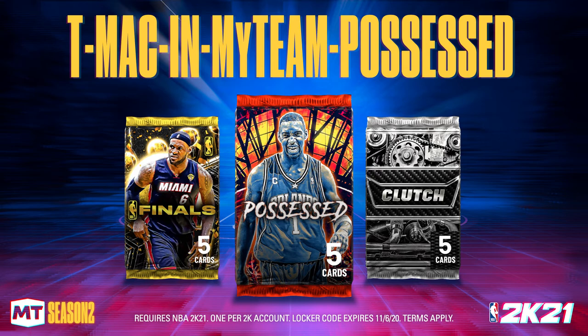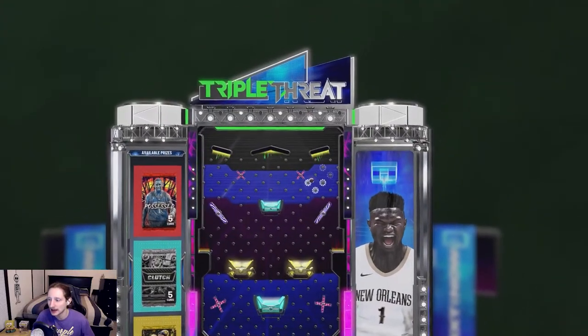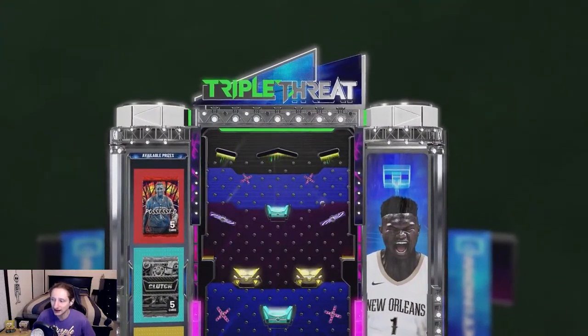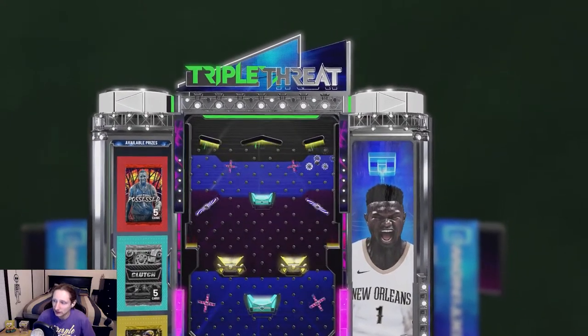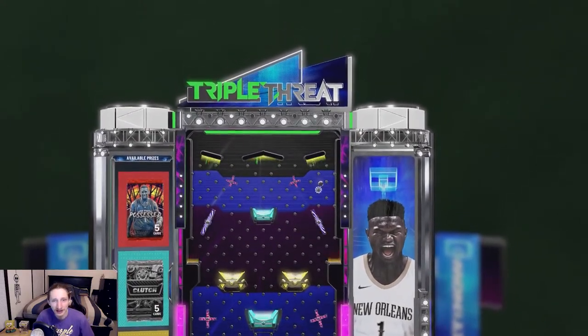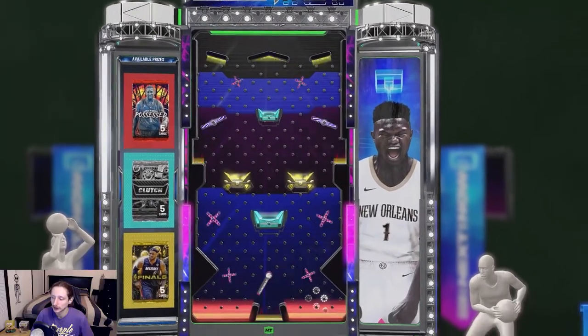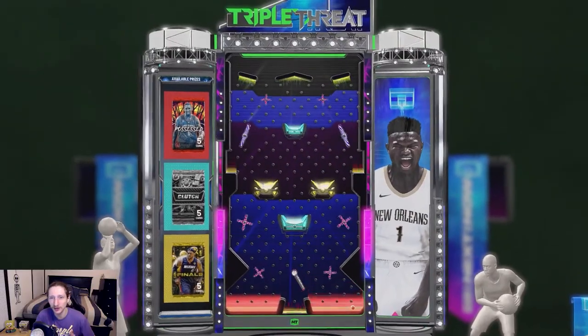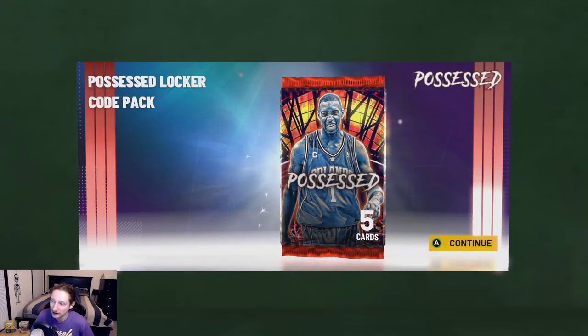Here is the next locker code — it is 'T-Mac in MyTeam Possessed.' This one expires on November 6th and it looks like we're going to have a chance at a pack of some sort. Ideally I want to get all the way down to the bottom into the red so I can get that possessed pack. Yes, let's go — we got the possessed pack! So we're going to open that here in a little bit after we enter in the rest of the locker codes. Hopefully we can get like a pink diamond T-Mac or something.